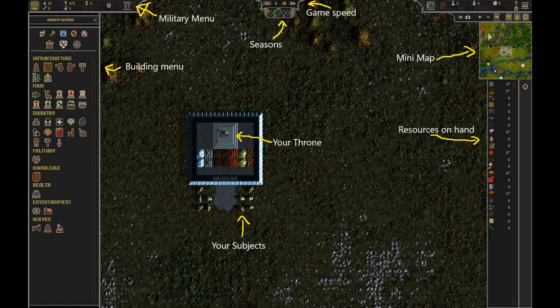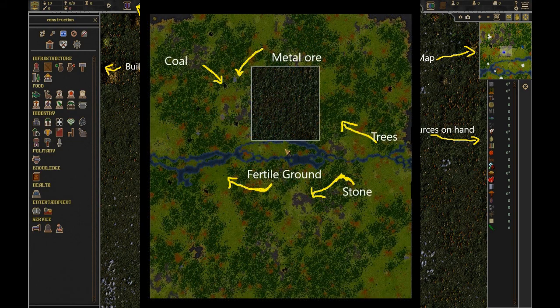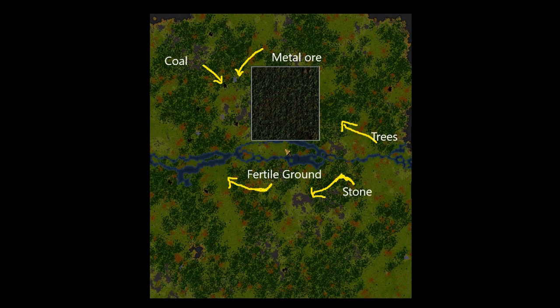You're thrown in with your subjects. This is where you're gonna do most of your gameplay. This is the mini-map expanded, so that way you can see where your resources are. I have them pointed out here.